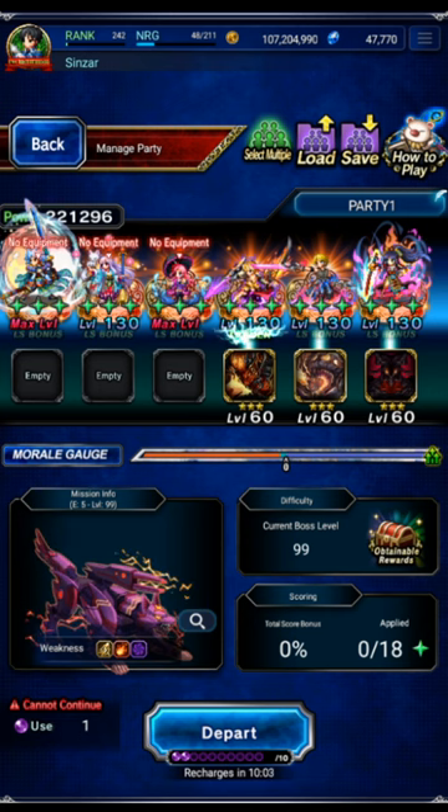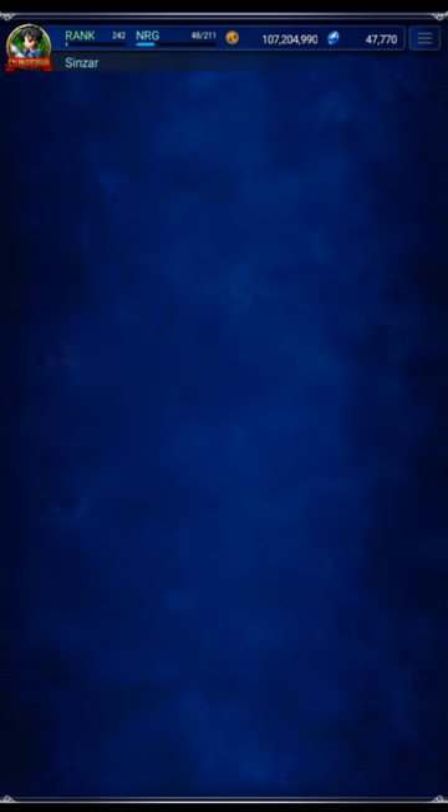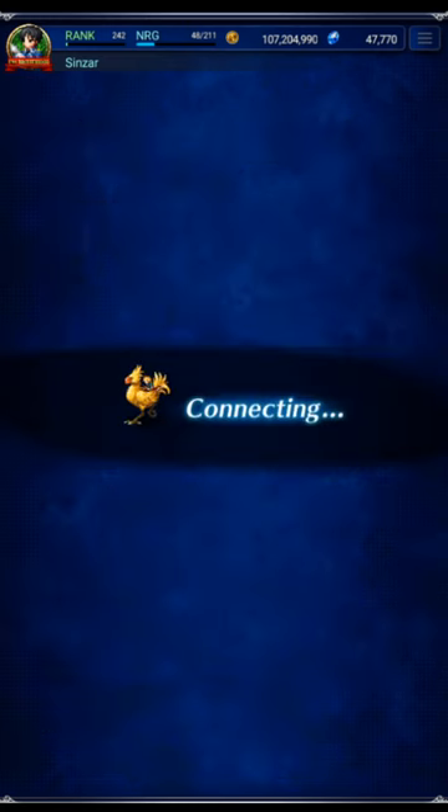The first team is going to be a little bit harder to build because this team needs EX level 18 to work. We need Kaito's skill to be available on turn 1, and it's only available at neutral or better morale, meaning you have to be EX 18 to do it on turn 1. Let's get in here and do it, and then I'll show you the other team which does not require EX 18.